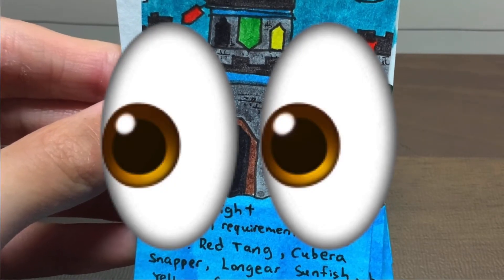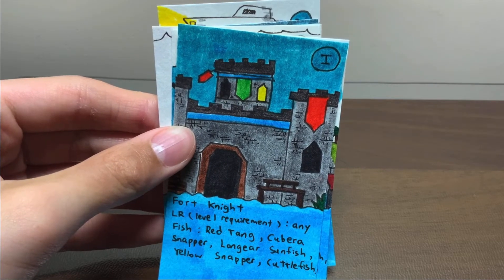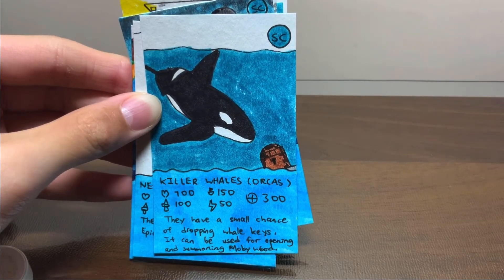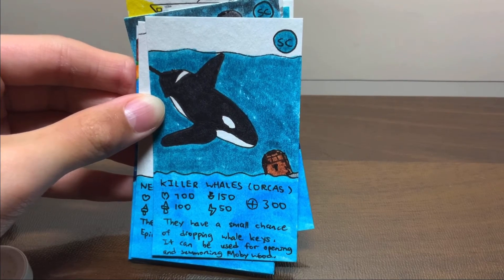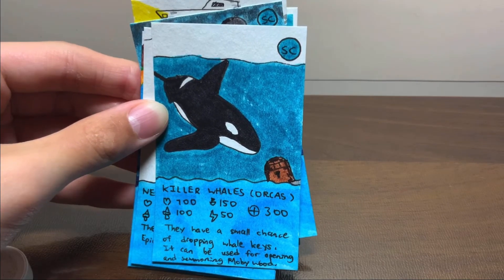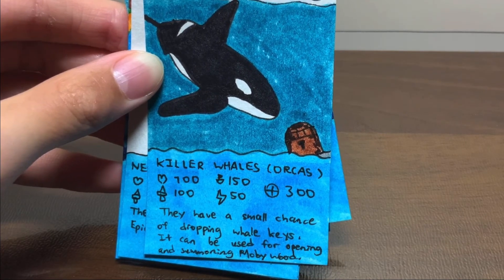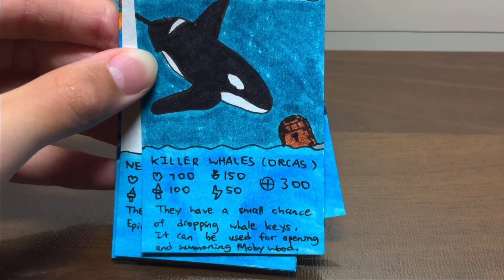Oh my god, why are these fish names so hard to pronounce? Longyear sunfish, yellow snapper, cuttlefish. Killer whales — also called orcas. Of course they're called orcas. 700 blood, 100 damage to players — that means one-hit kill. 150 damage to boats, speed is 50, attack range 300.